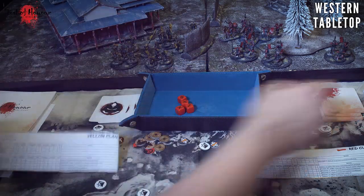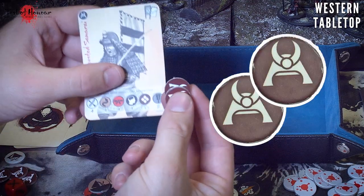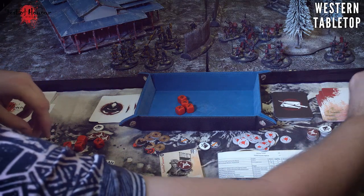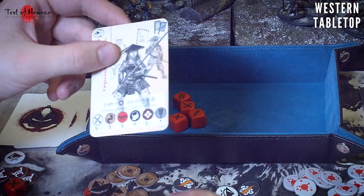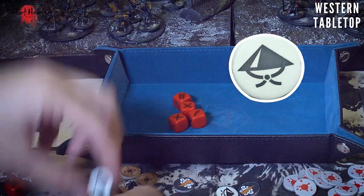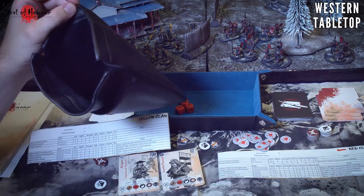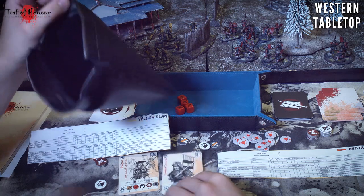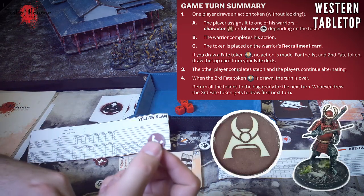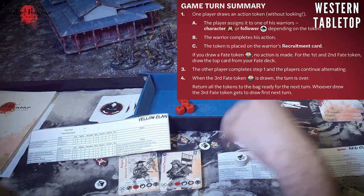Going back to the activation token process: for heroes and samurai I need to put two red tokens in the bag. For regular infantry like spearmen with one activation, the white symbol denotes their token. I figure out all the tokens needed for my force, put them in a bag, and randomly draw through them during the turn. A white token means a regular infantryman activates; a red token means we can activate one of our companions, heroes, or samurai.